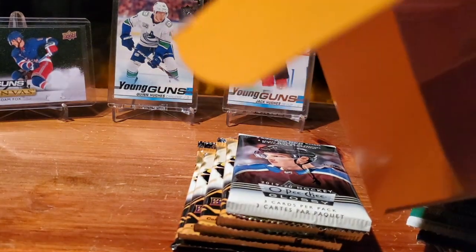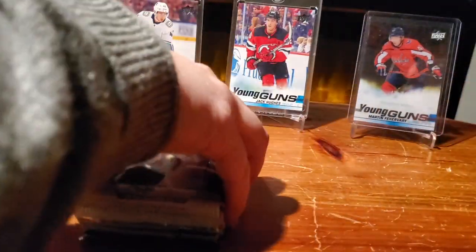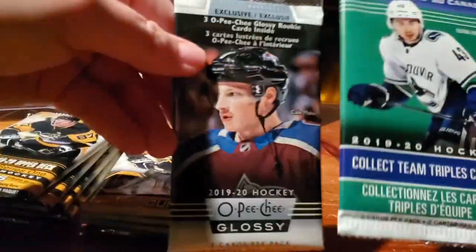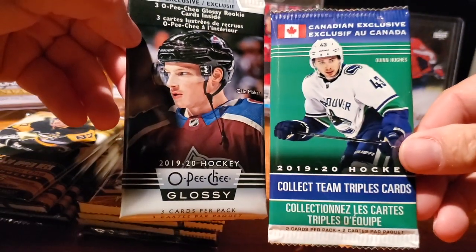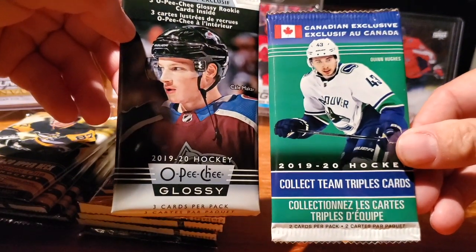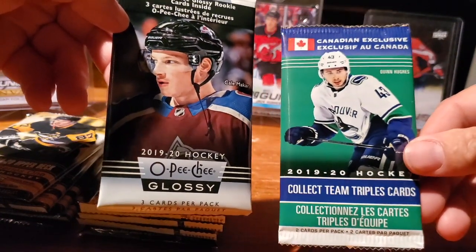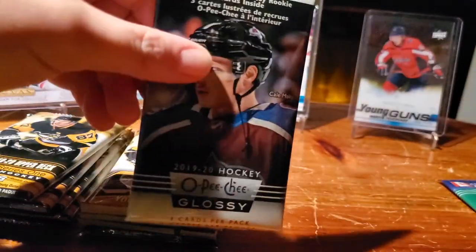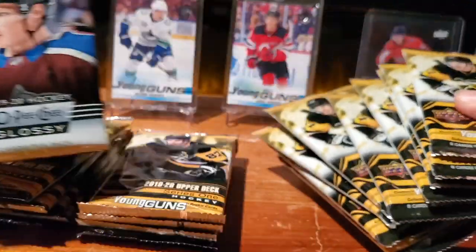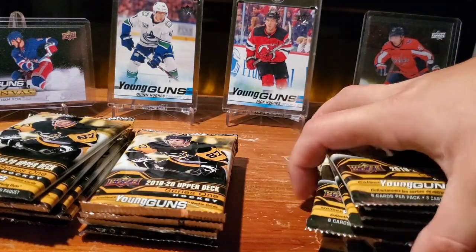My box is empty here. We will obviously be saving the exclusive packs till the end. So here's your Canadian exclusive Collect Team Triples — I imagine each Canadian team will have some cards on the checklist. Obviously Quinn on the cover. And then the OPG Glossy — which is new, because OPG is always that sort of cardboard style.